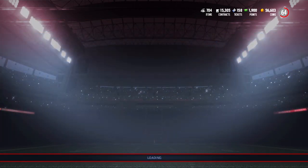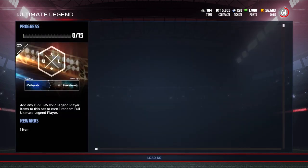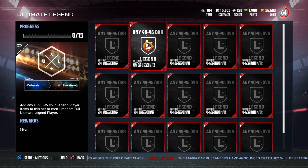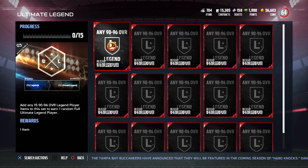First we've got the Legend set. This one, in my opinion, is the most reasonable of the bunch, but it's still pretty ridiculous if you take a look at it. Basically what you need is any 90 to 96 overall Legends — one of the guys that was out earlier this year, not Ultimate Legends, regular Legends. You can put them into a set and then you'll get a 97 or above Ultimate Legend in return. You have to put 15 of these in there, and even the cheaper Legends go for a decent amount of coins, so you're really looking at a pretty expensive set to complete almost no matter which cards you put in it.